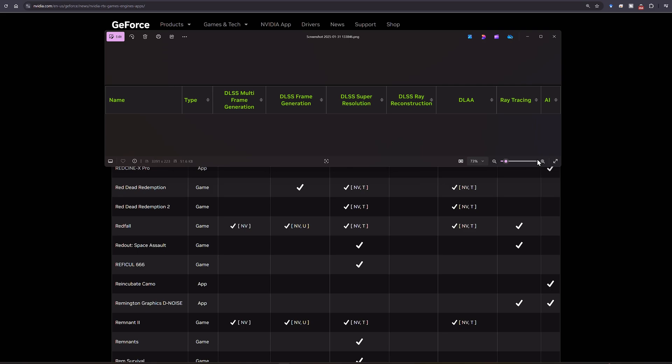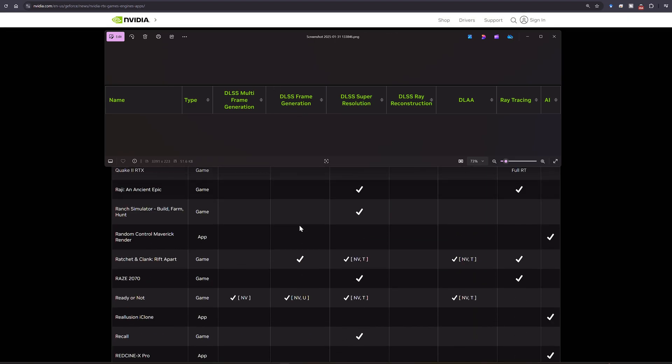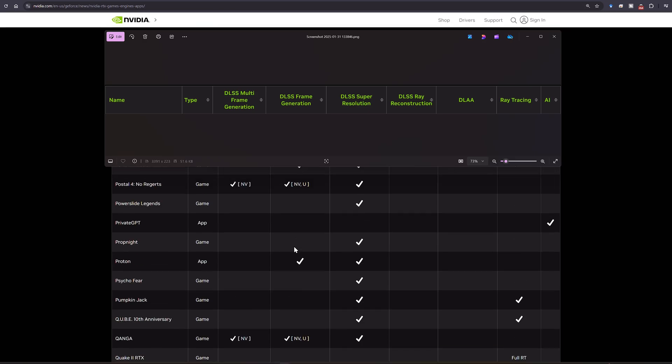I need to mention this again. I know I've mentioned it in the last few videos, but trying to understand the override feature and stuff like that is very confusing to a lot of people, and I do understand that it is confusing because it's not going to work for all games. And if you have a checkmark, such as this for Red Dead Redemption 1 on frame generation, it's not going to give you an override option.